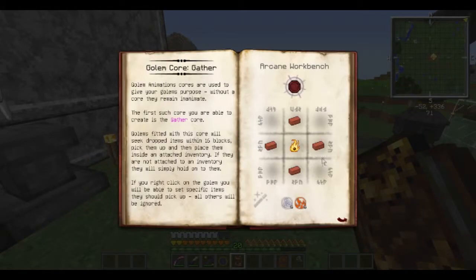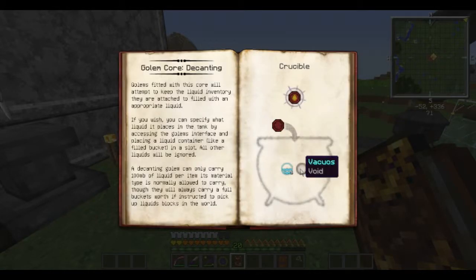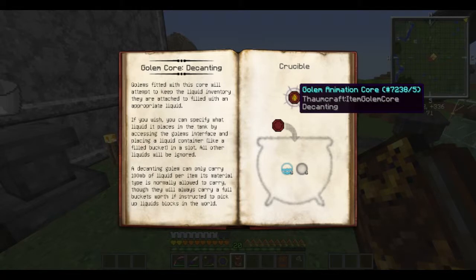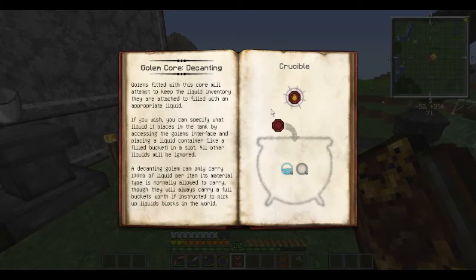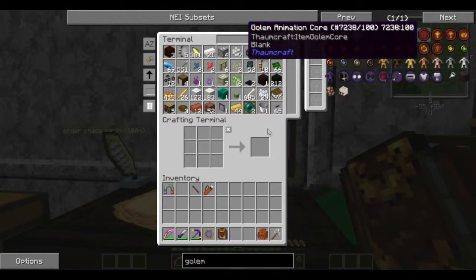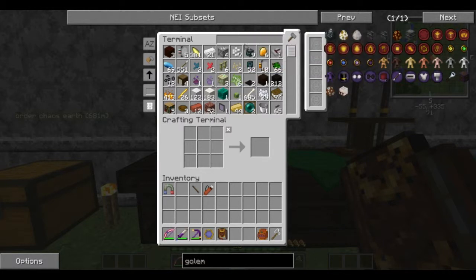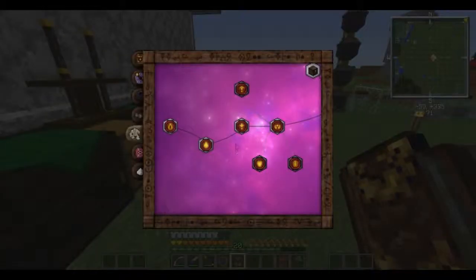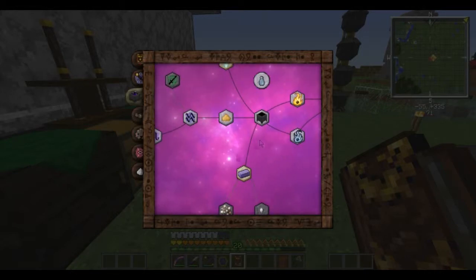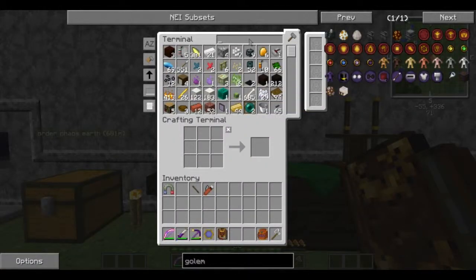Let's see what we actually need to do. We need to make a Golem Animation Core — for decanting we want Water and Void to make a decanting one. The Golem Animation Core should be pretty simple, done in a table with bricks and Nite Ore. Do I have any Nite Ore? I do not. How do we make Nite Ore? It's three pieces of coal, six torches, and two glowstone.